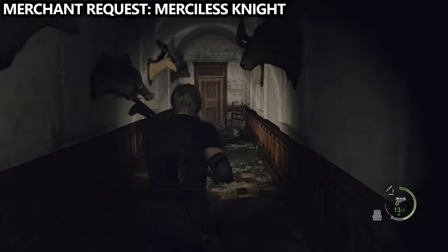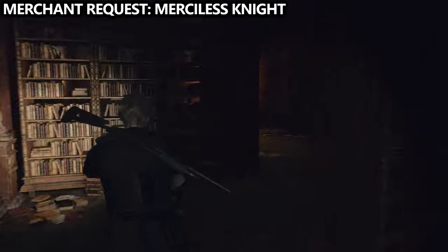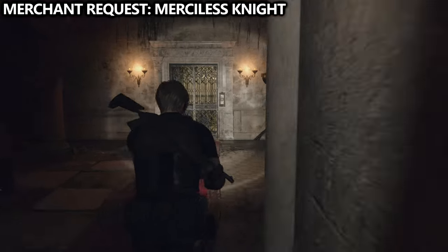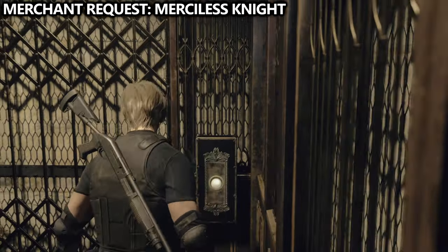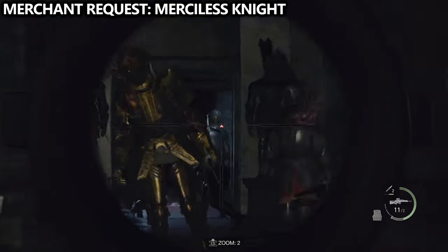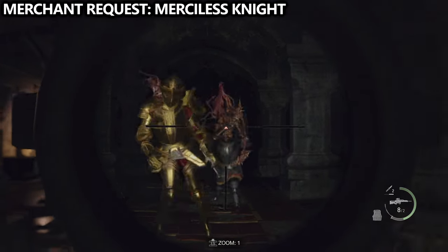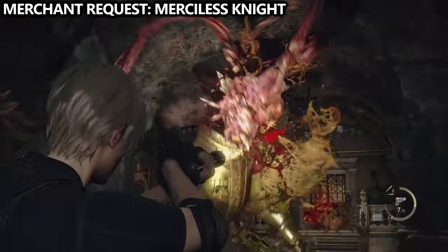Now we can try the Merciless Night merchant request. We're going to start by heading towards the library, which is where we need to go for our main objective. Instead of going into the library, go through the clock door we accessed earlier with Ashley, and go all the way down the steps and then into the elevator. You'll end up in the room with three knights. The golden knight is our main priority here, but if you take out the two smaller knights first, it does make that fight a lot easier. Upon defeating the golden knight, you will get the merchant request completed. Make sure to loot all three knights to get some pretty good gemstones that you can later apply to treasures.